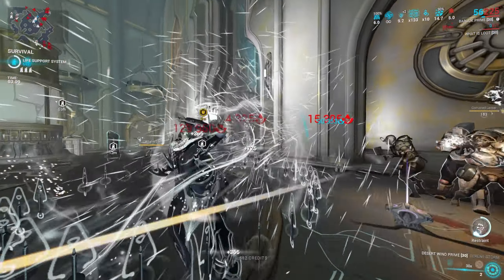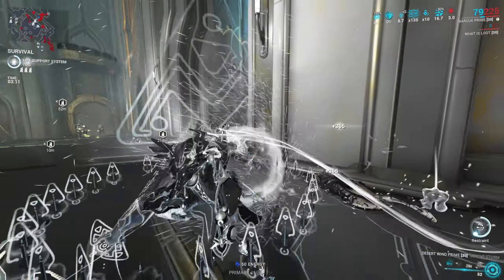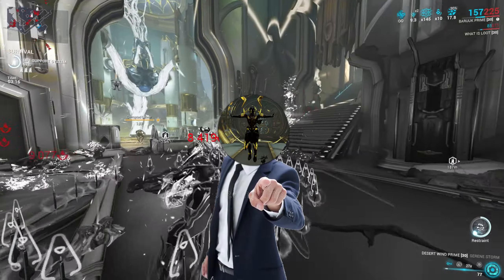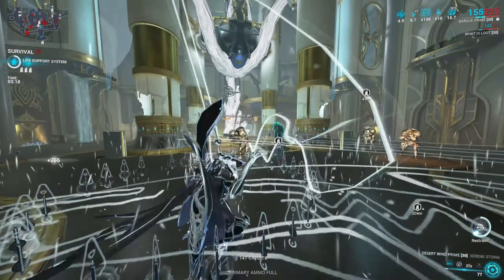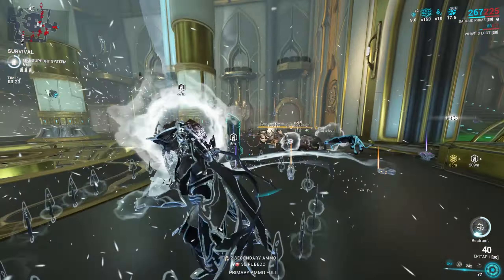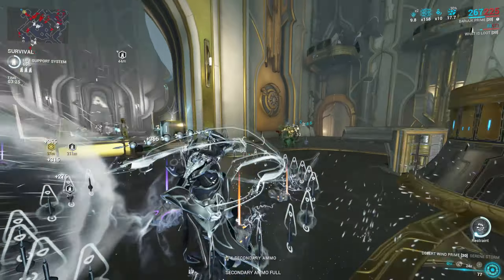That is very important to understand. Condition Overload does not affect the waves, but it does affect the slide attacks and slam. I hope that clears up some things when I explain the build. If you are lost, don't worry — it will all come together as I start to explain Baruch.